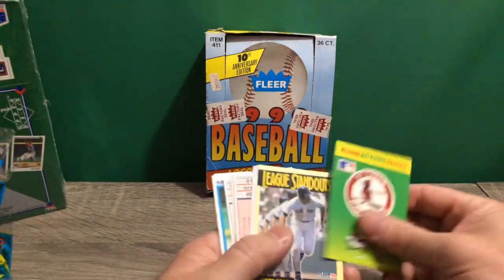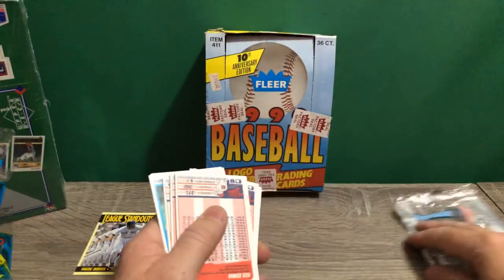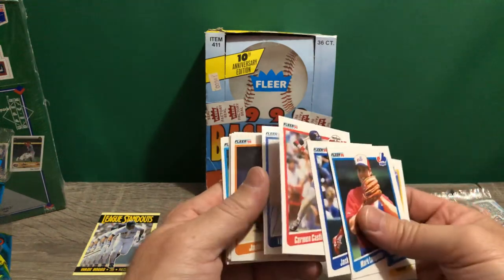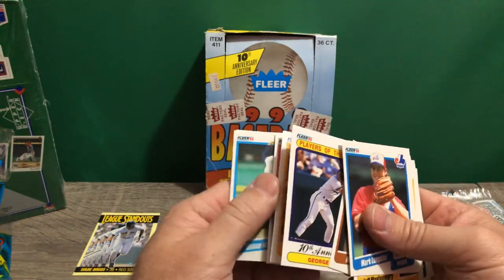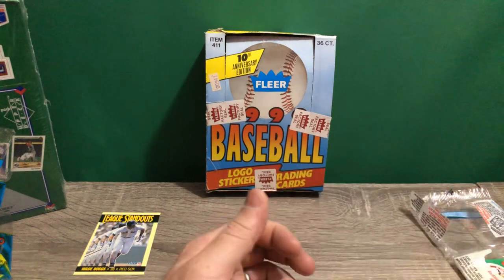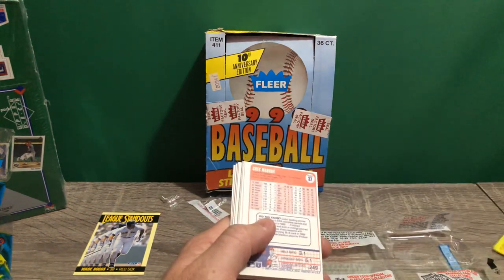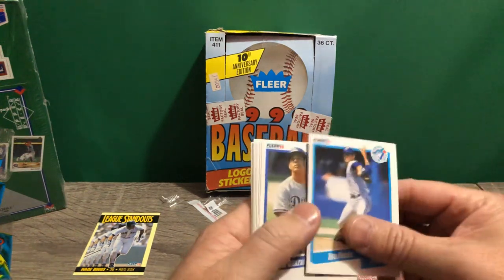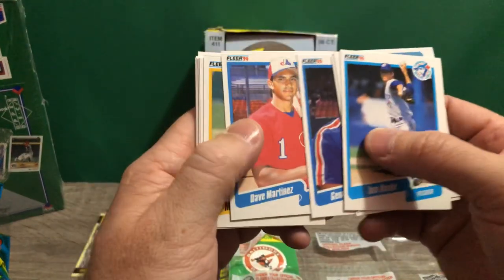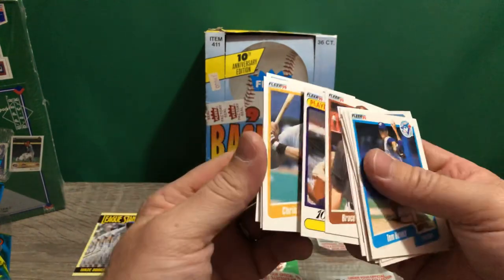Oops, not a good start. Got a sticker — a league standout. I didn't know those were in there. Wade Boggs, nice. We're looking for a Pirates card, number 74. If you don't know who Jose Uribe is, the card wasn't made in large quantities. There aren't many in existence. They go for a couple bucks on eBay ungraded, all the way up to $150 to $200 for a PSA 10 consistently. Some people are pushing into the thousands, but $150 to $250 is about average for a PSA 10.